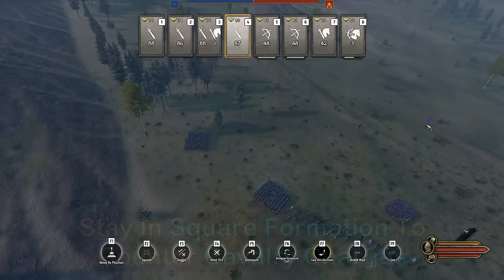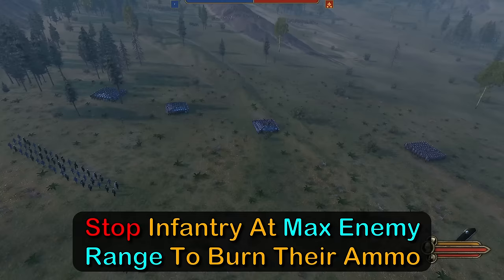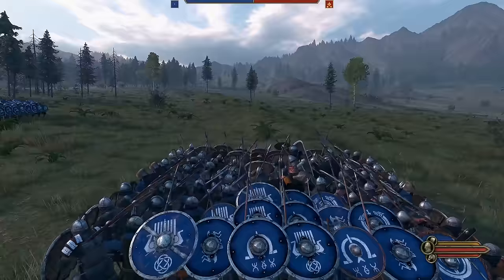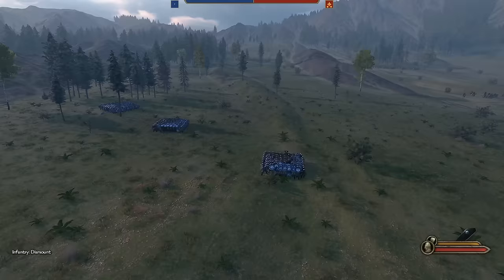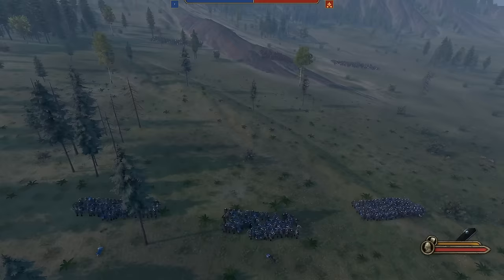We move up slowly, keeping the formation intact in case enemy cavalry decides to charge. As we get into range of the enemy crossbows, we slow down and soak up their missiles. Stationary shield walls are much harder to penetrate since there are no gaps, and at distance any hits that land will be much weaker than up close. Losing a couple troops here and there isn't cause for panic — just hold steady and let them run low on bolts. Once they've nearly run out of ammo, it's time to square up and push forward again.